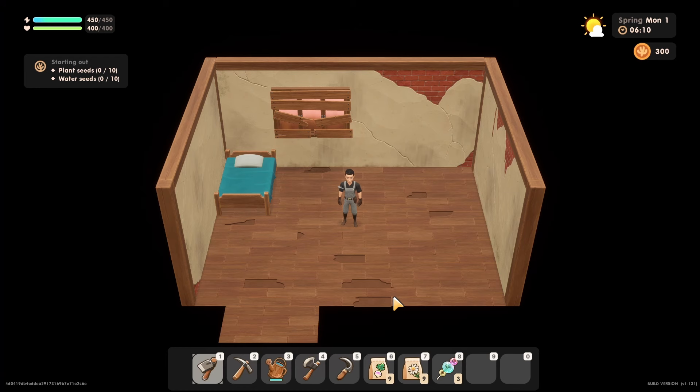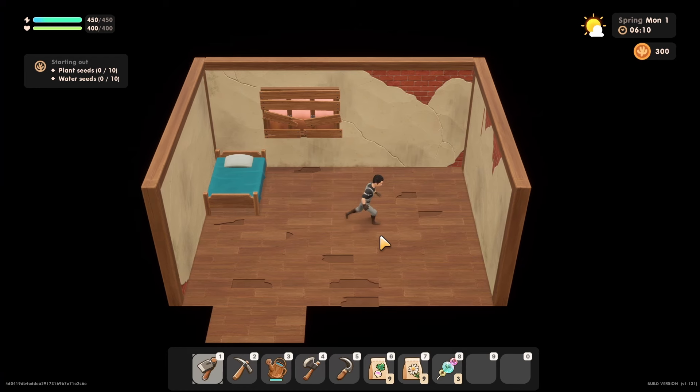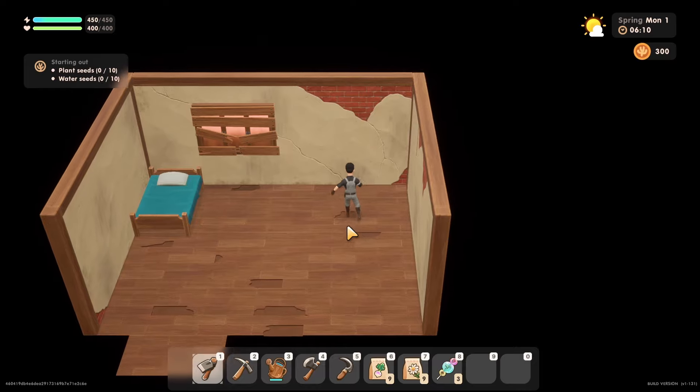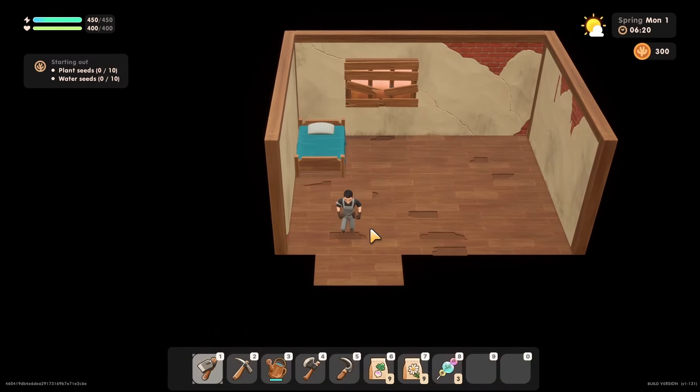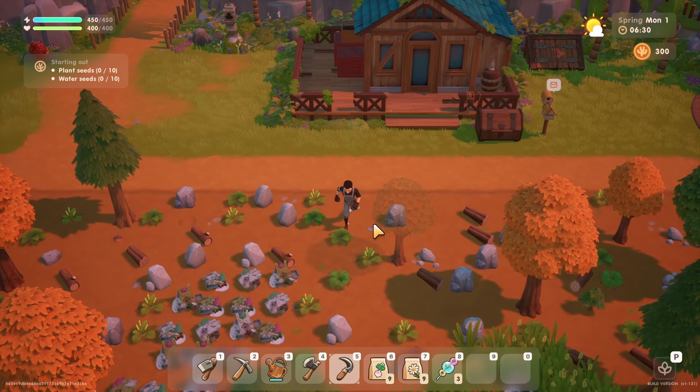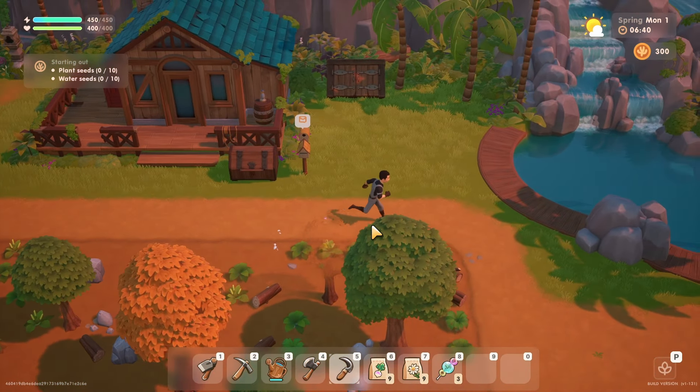Here we are in our little house — it is definitely a little worse for wear. We need to repair the house before we can start decorating. Fair enough. Let's head out to the farm. This is the little field I was given — it's most definitely seen some better days, but we can make it work.